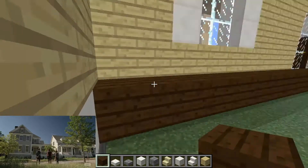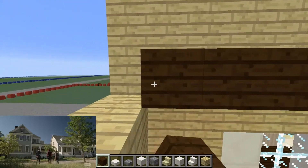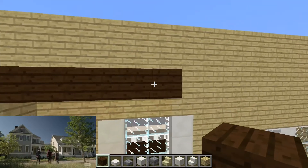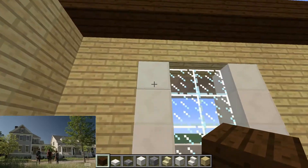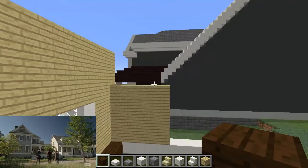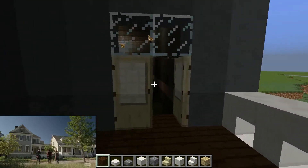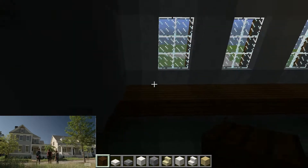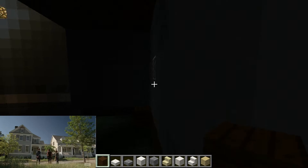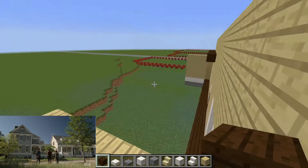So the floor for here is obviously going to be there — just mark that out. And then the floor for here could be there: one, two, three, four, five. I think that's the same amount of space we're getting here — one, two, three, four. Yeah, five seems okay.